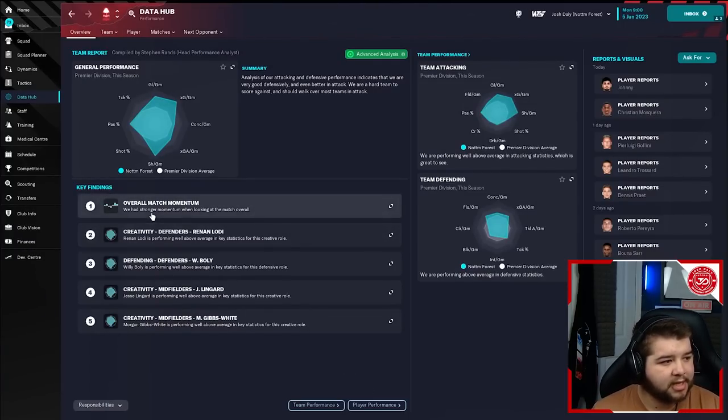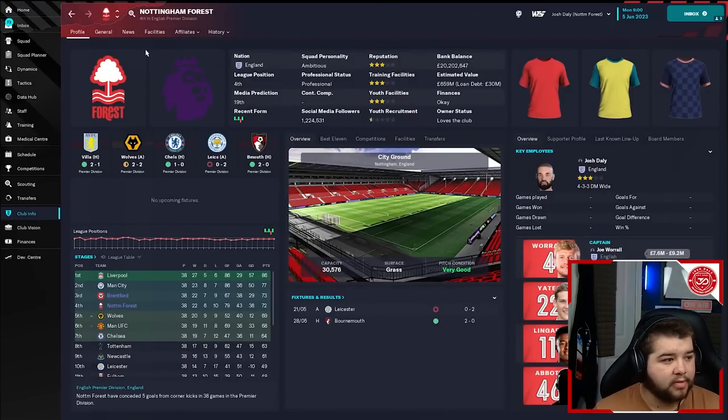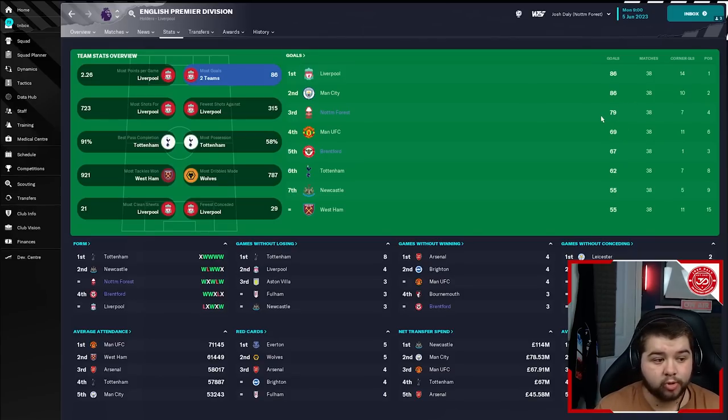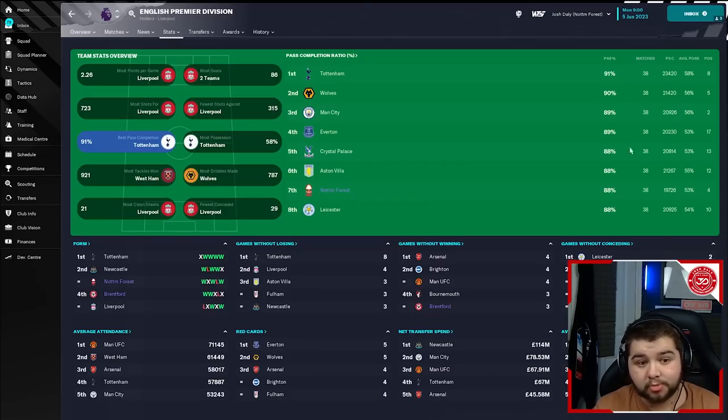If we take a quick look inside of the Premier League — going into Nottingham Forest, into the Premier Division, then into stats and team overview — we're not going to be at the top of everything because obviously we didn't win the league. Fourth in clean sheets for Nottingham Forest, which I'll take. Ranked third in most goals with 79, which is very impressive, finishing over the likes of Manchester United, Brentford, Tottenham, Newcastle and West Ham. Most possession: we managed to keep over 50% consistently. Pass completion also relatively high, getting towards the 90% mark. Very happy with that.